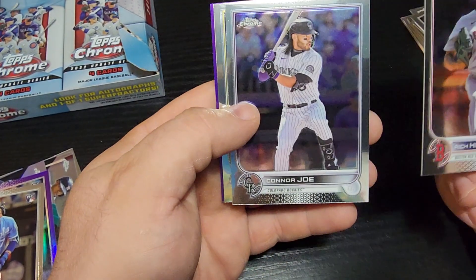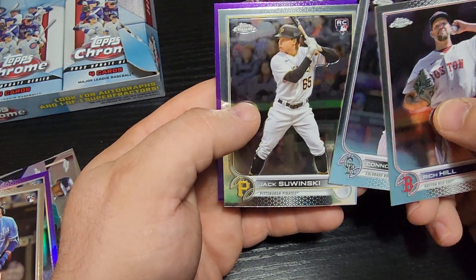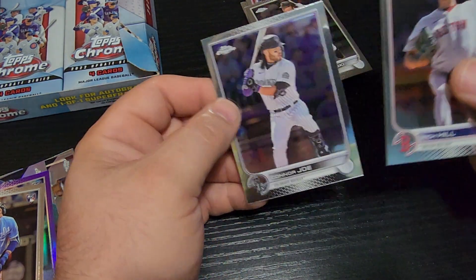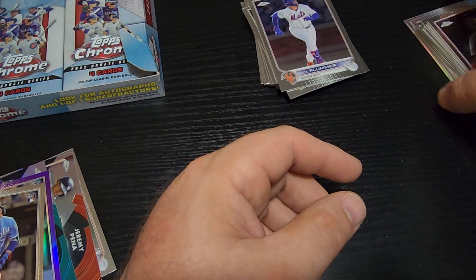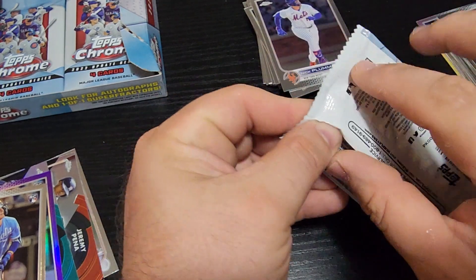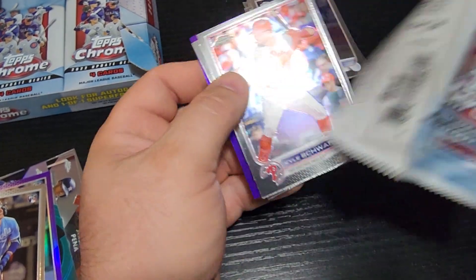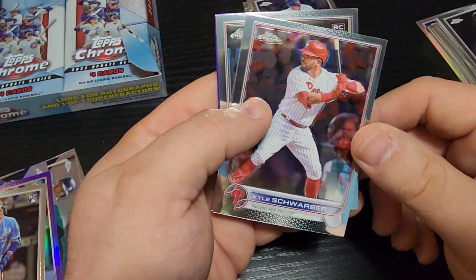Rich Hill, some Jake kid — Jake from State Farm! We found Jake from State Farm, but that's good. I put a rookie on top of the regular base — gotta keep them separate, gotta keep those rookies separated and protected. Who knows who's going to catch fire in the next year or two, you never know. I can't believe what a great year Ronald Acuña Jr. and Shohei Ohtani are having — absolutely awesome years.